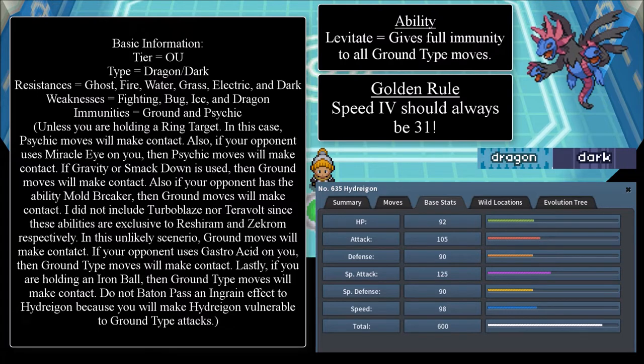Now for the base stats. I should note that Hydreigon is known for its special attacking prowess, even though Hydreigon's attack stat is one point higher than Infernape — but Infernape can better use its attack stat. The base stats are: HP 92, Attack 105, Defense 90, Special Attack 125, Special Defense 90, and Speed 98. That's pretty fast for some Pokémon, but I would classify Hydreigon as a little lower in the speed race.